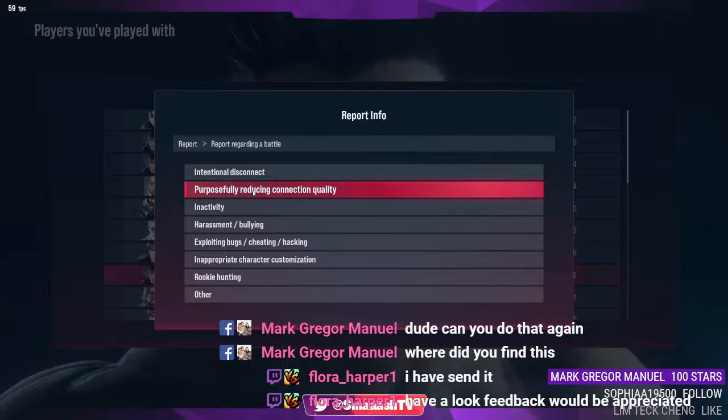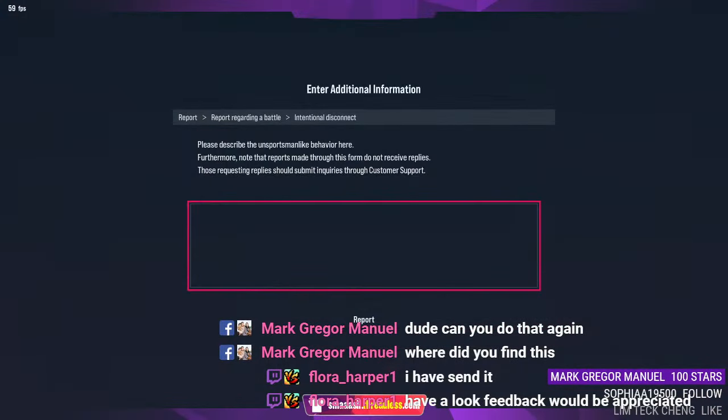purposely reducing connection quality — those with lag buttons — inactivity if they're going into the game and not doing anything, harassment, bullying, exploiting bugs, cheating, hacking, inappropriate character customization, rookie hunting, and more. For this instance, we'll select intentional disconnect.